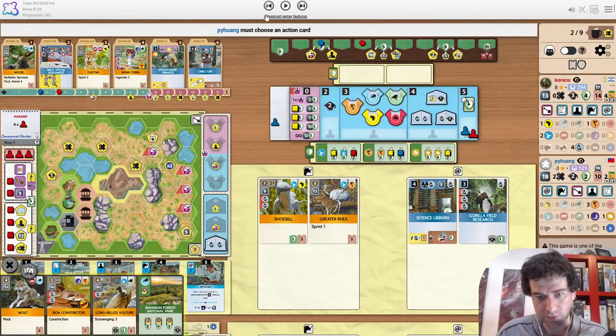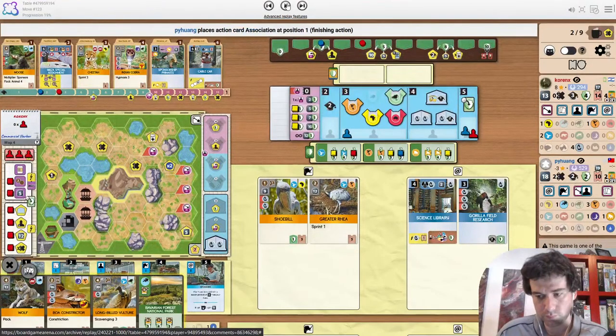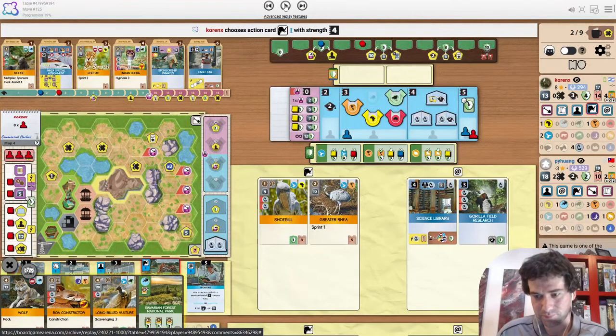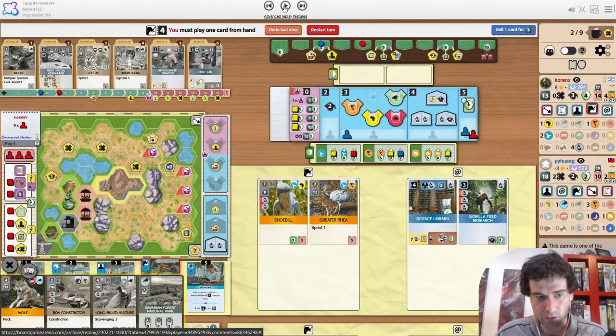Builds a size 4 for the wolf, draws a Herbivore Breeding Program and sells it immediately. You want to keep selling cards when you don't have hand size. The opponent grabs the Europe Partner Zoo. The cards upgrade on this map is good — drawing an extra card is just 3 money for free. The opponent is a very strong player.